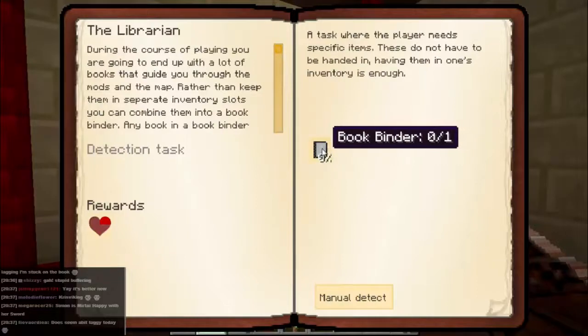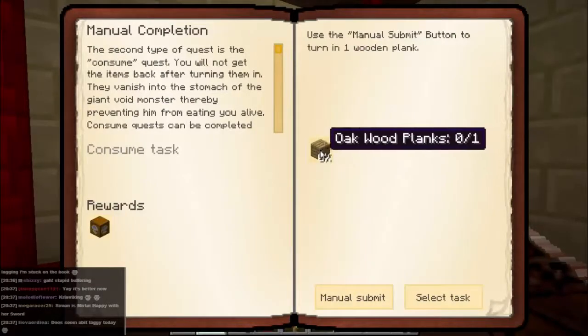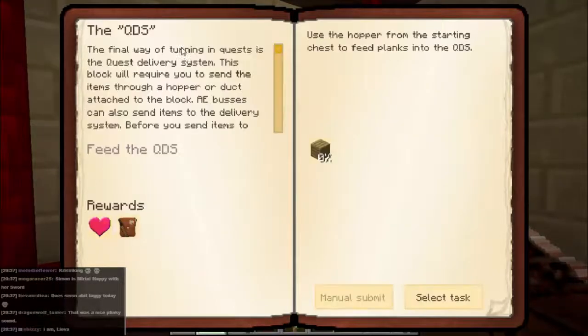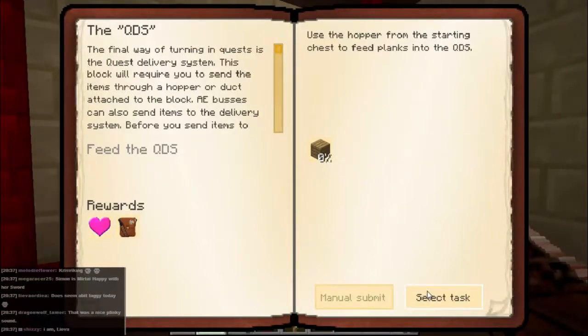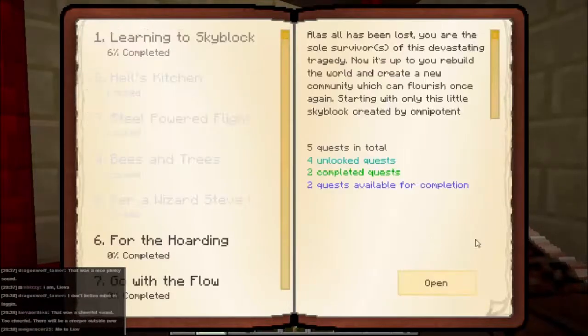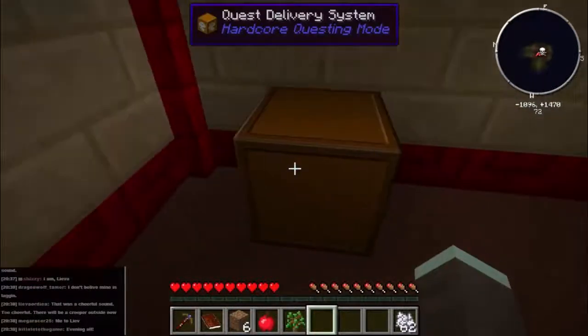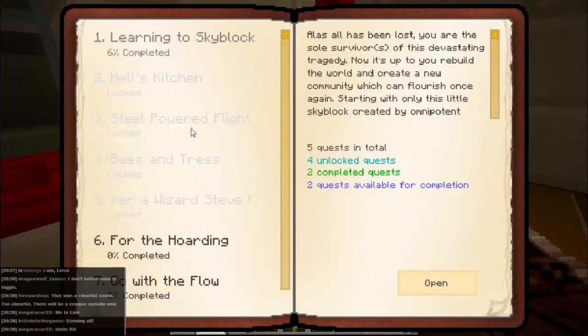So we can do the Librarian quest, which requires us to make a book binder - manual completion. This time we need to make another oak wood plank and manually submit it. We claim the reward and get more plinky. And we go on to QDS - Quest Delivery System. This time we actually need to use the quest delivery system in order to finish the game. So we go into the book and select the quest we want to open.